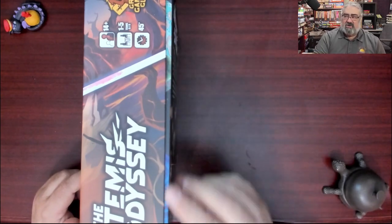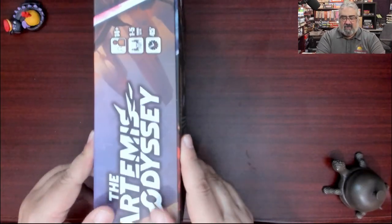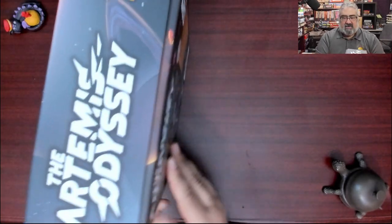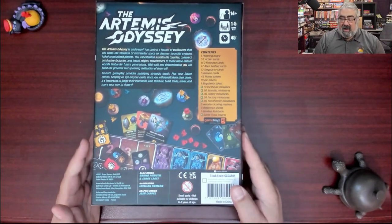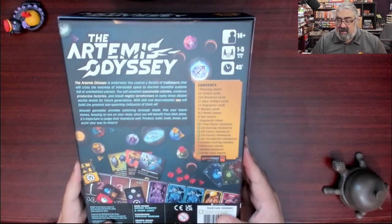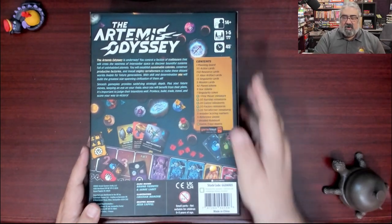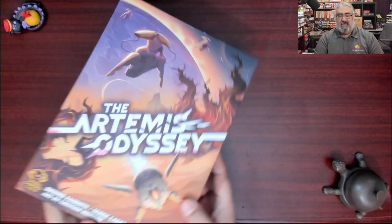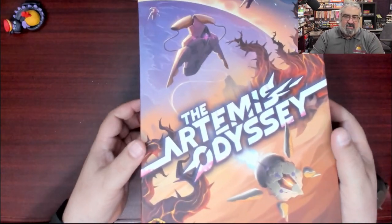I'm going to quickly show off the sides of the box. One thing you'll note when you purchase it is there is a bit of box lift — that is intentional; once you punch the game you shouldn't have that problem. Flipping to the back: striking. I really like the look of this. So this is 14-plus age, one to five players. Interestingly, you can play in teams of six to eight. It says 45 minutes, though from what I remember of Ad Astra it takes a bit more time than that.